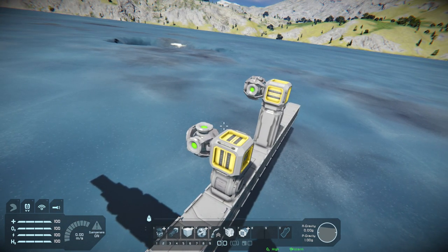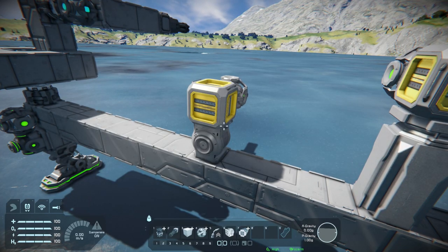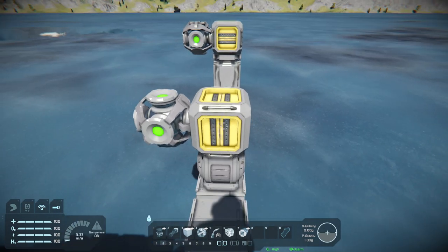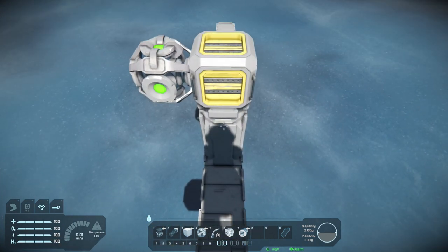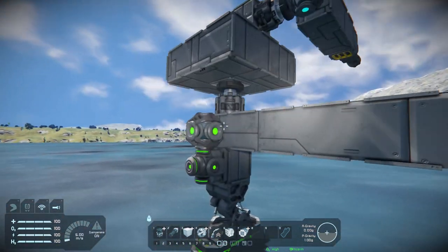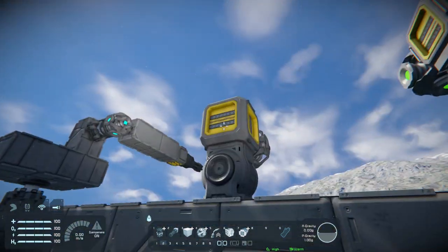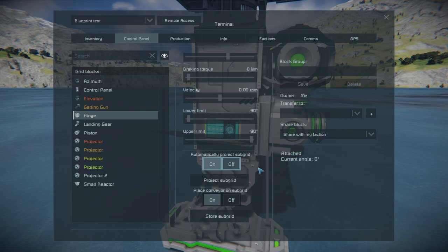The only case where this might cause issues is if you had a piston on a hinge and were trying to connect that piston to another subgrid. Also, as you can see here, it will automatically put the conveyor connection on for you because the hinge and rotor or piston are conveyed. You may not want that, but it's just one block — you'll live. It's actually a good thing if you're trying to make welding arms or mining arms, because it automatically includes the connection. Also, note that 'Turn On Automatically Projectors Upgrade' means whatever you build will automatically come up.